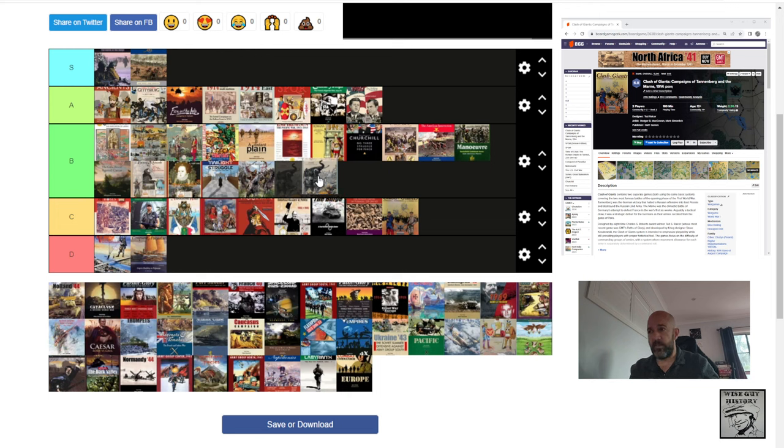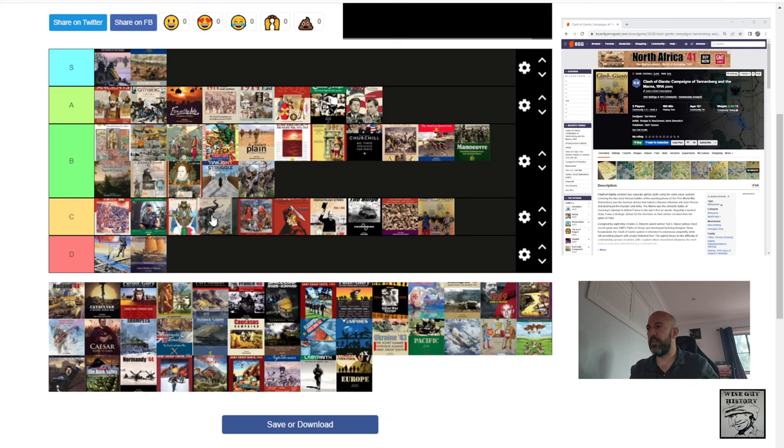Successors — published by GMT Games. It's been so long I'm going to put this alongside the Napoleonic Wars in C tier. I honestly can't recall too much about it. We haven't played the new Successors yet — a friend has it waiting to be played.